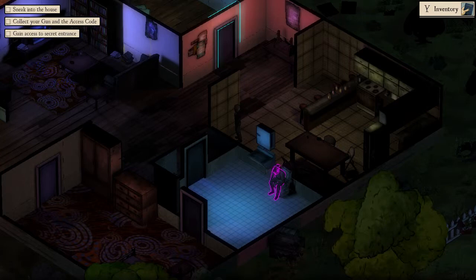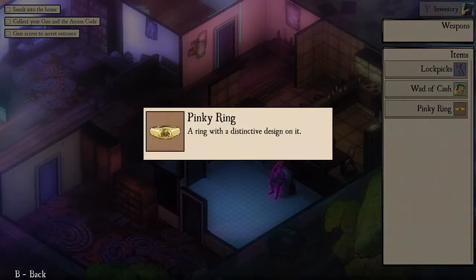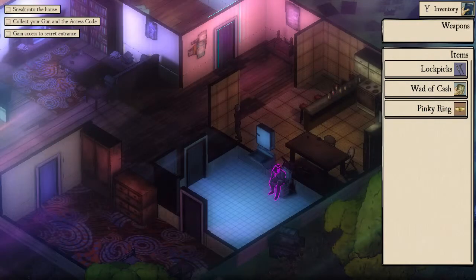Let's open up the inventory and see what we've got: lock picks, some cash, a pinky ring. I've not got any weapons yet.